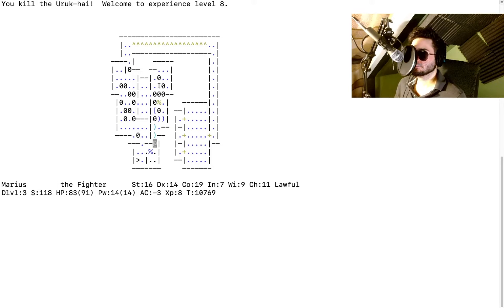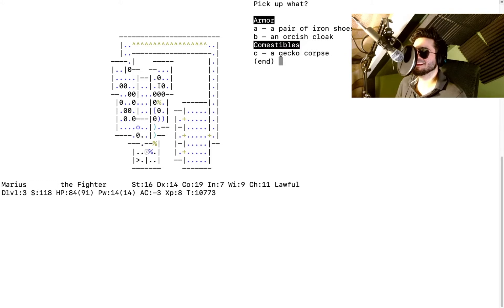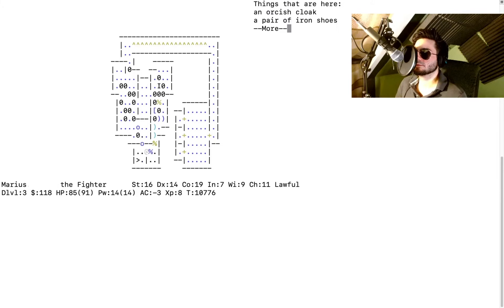Another uruk-hai misses — kill it. I kill a gecko! Is there a gecko corpse? Pick it up — a gecko might count as a lizard to cure stoning from the cockatrice! Then we can actually fight it. We should get to a safe position first. Welcome to NetHack — there's magical stuff lying around everywhere. There are more orcs, of course.